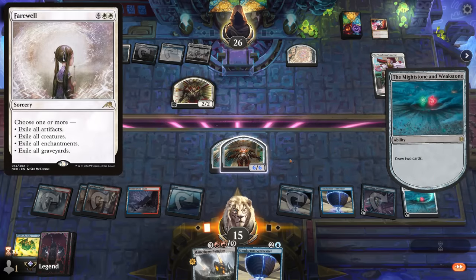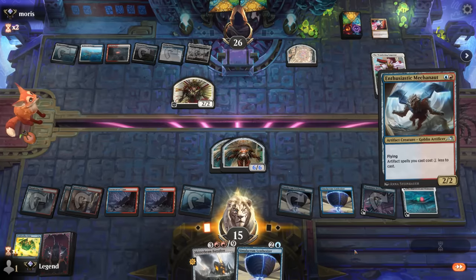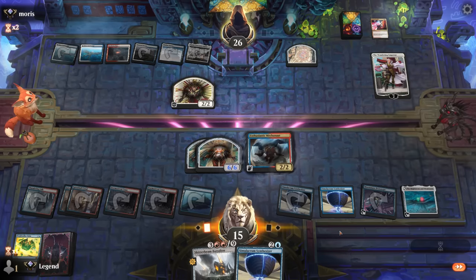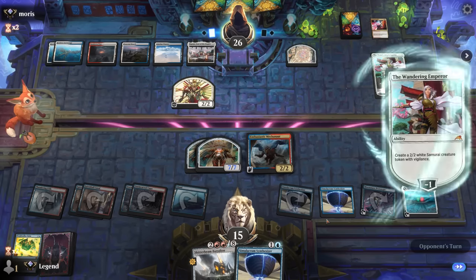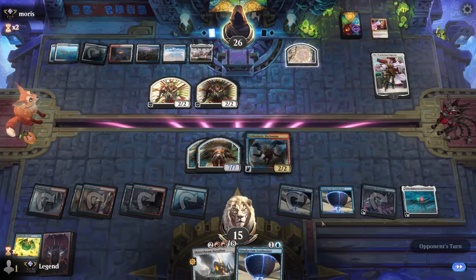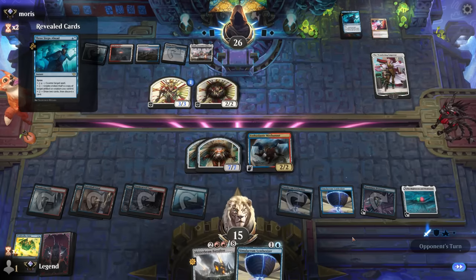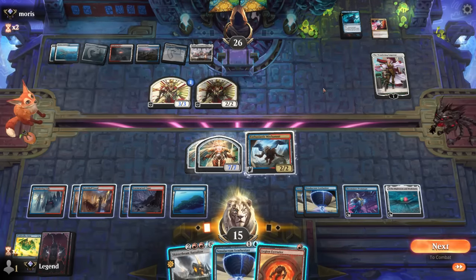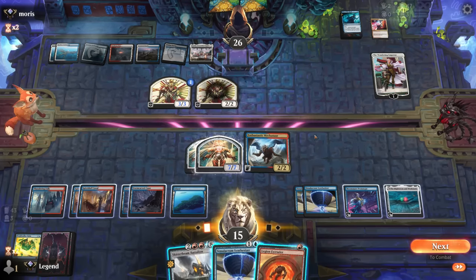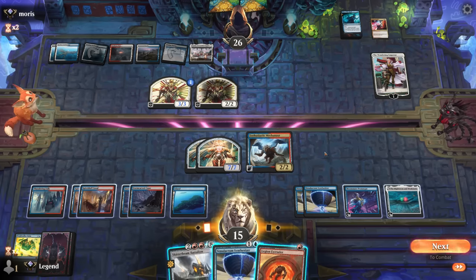The main concern now is Farewell exiling all my artifacts, which could be a reason not to play another Synthesizer here. I'll just play a Mechonaut instead. Sunfall's also pretty likely — probably more likely than a Farewell. Opponent is just minusing the Wandering Emperor for now. Next turn we can cast a fully powered Skitterbeam and a Legion Extruder as well. Opponent is going to draw a counterspell so this is probably my best chance to resolve something big — I think Battalion is reasonable.